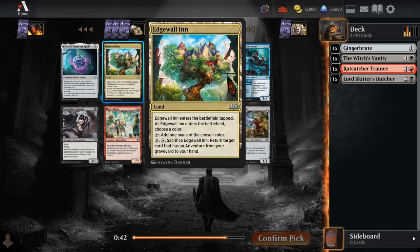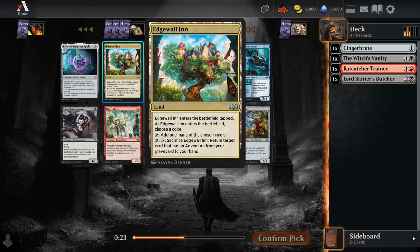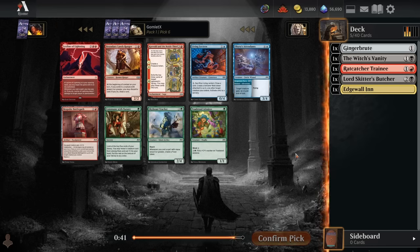For pack 1 pick 5, I am going to take Edgewall Inn. There's a little bit of competition with Ariette's Tempting Apple here, and this is part of why I didn't take the other Active Treason effect — since there are also apples in the format we can take as big finishers. I'm still going to take Edgewall Inn because this thing fits into literally every deck I've ever drafted in the format. Even if you're aggressive, the fact that you can sacrifice it later to bring back a Ratcatcher Trainee or something gives it enough extra value to justify having a tap land in your deck, and of course it mana fixes you.